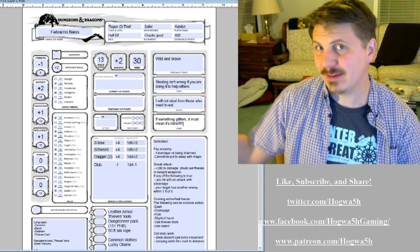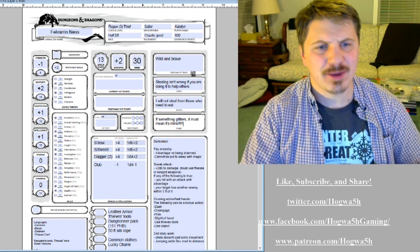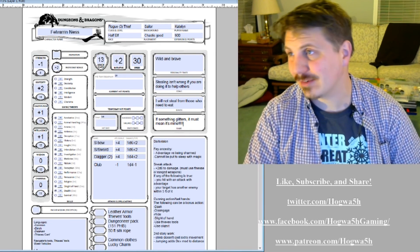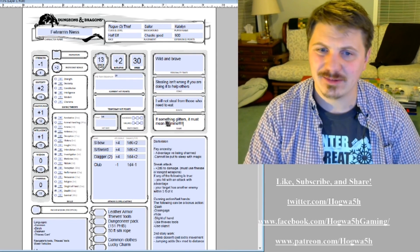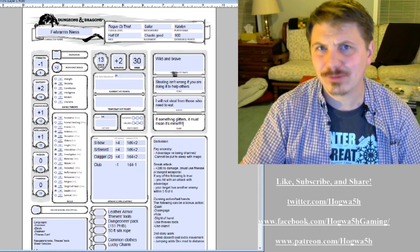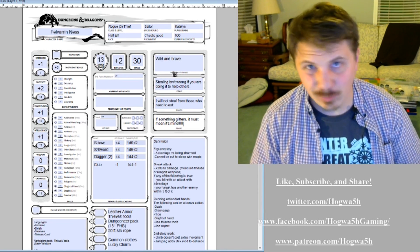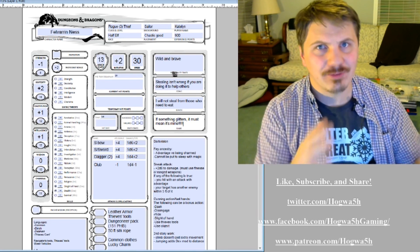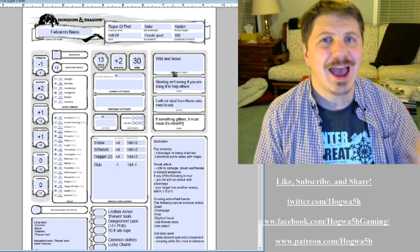It's a D&D character sheet, and sometimes when you look at something with this much information on it, it can be a little overwhelming — like you've got this over here, and this here in the middle, and then these things written down here. Maybe it's because you had someone else fill it out for you, maybe you filled it out but you didn't know what you were doing. So this will help you know where to look when you have one of these.